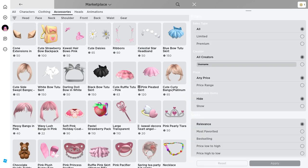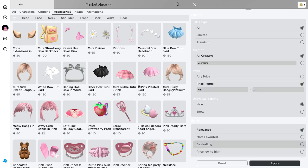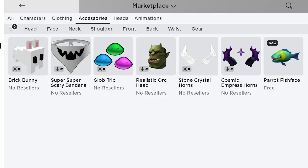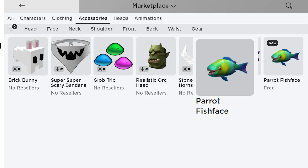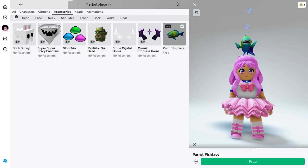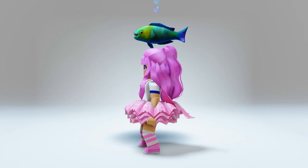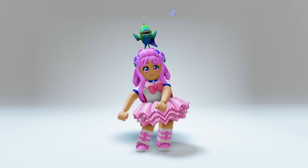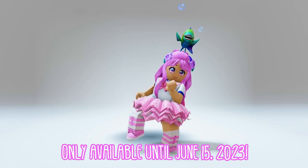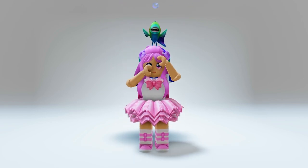Click Price Range and type zero in the maximum text box. Choose Recently Added, click Apply, and here it is — you will get the Parrot Fish Face. Click the item and select Free. Oh, this is cute — I love the bubble effects! Get this today as it is only available until June 15th, 2023. See you guys, bye!